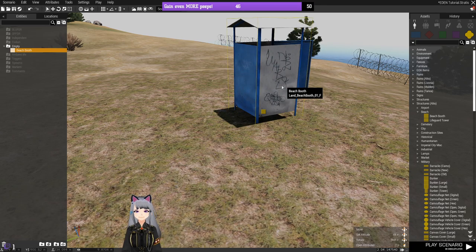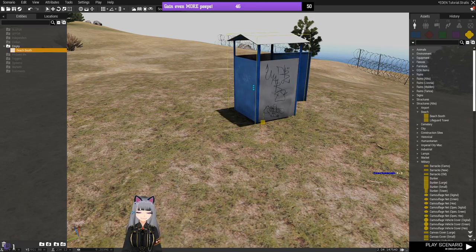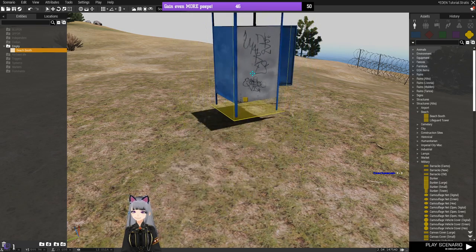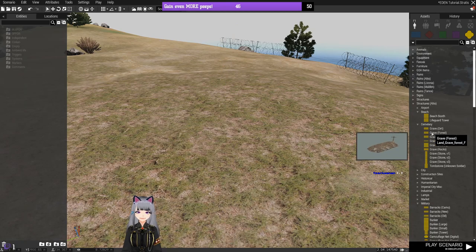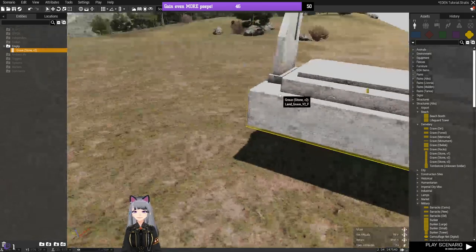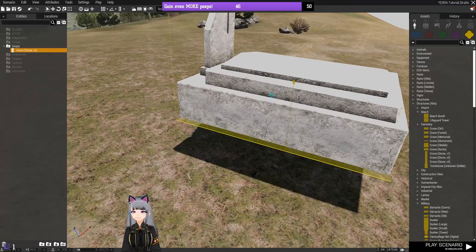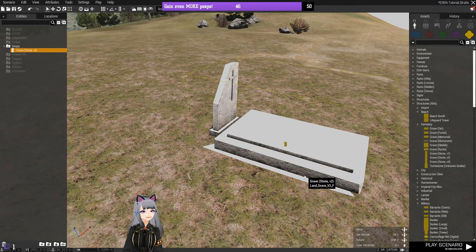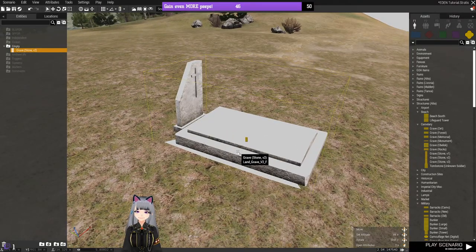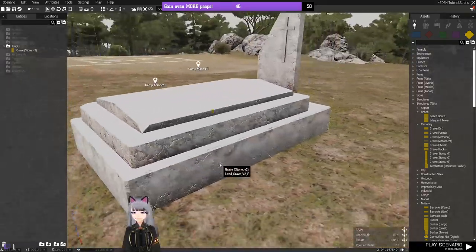Surface snapping works like this: with it on, objects snap to the ground when you place them — it clicks into place on the terrain. With surface snapping off, you can place objects at whatever altitude you like, phasing them into or above the ground. For example, with a gravestone prop, if you want it slightly higher than default for whatever reason, turn surface snapping off and adjust the altitude to your preference.